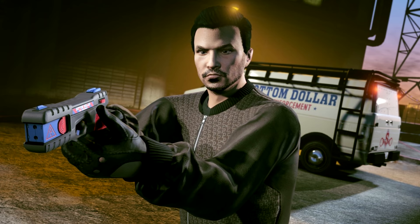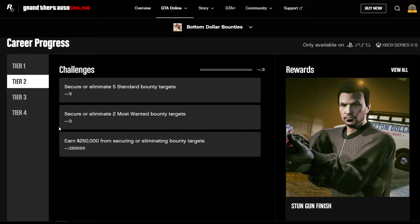All you have to do is just go to your console home menu or you can go to Rockstar's website. Under the Bottom Dollar Bounties career progress tier 2, you'll find the reward which is the Bottom Dollar outfit.